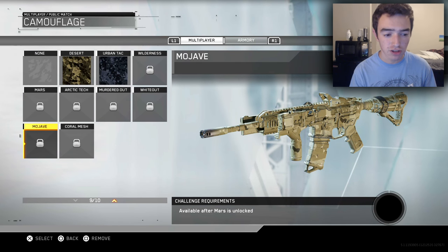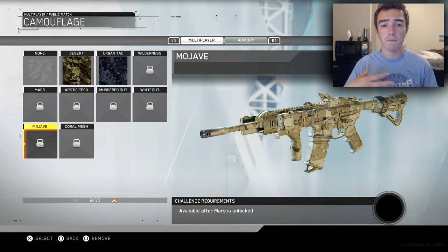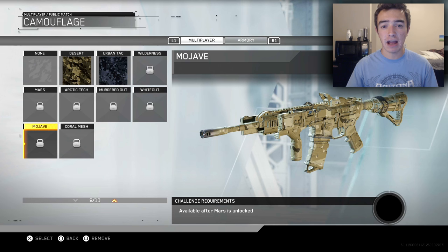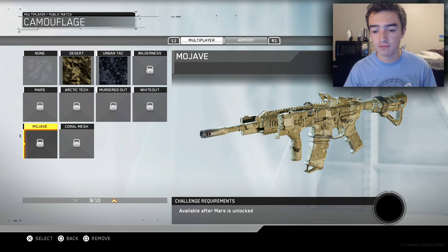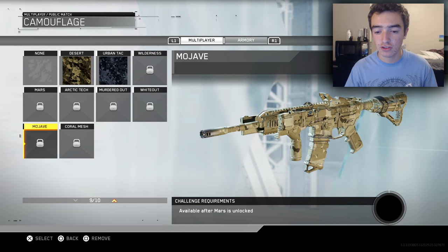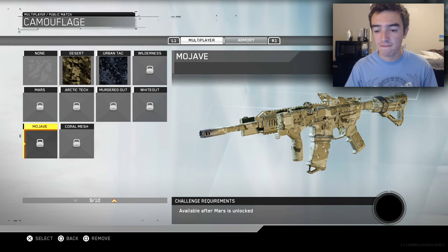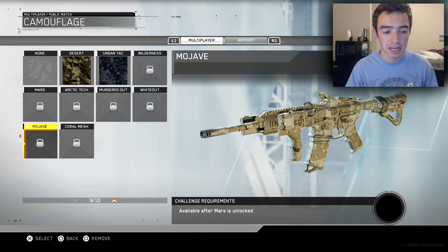The next camo is called Mojav — I'm not sure if that's how you pronounce it — but this looks more like your standard sort of military camouflage. When you picture military personnel, I picture a camo that looks very similar to this, including a camo that would be on their uniforms — very similar to what I would call a stereotypical military camo.